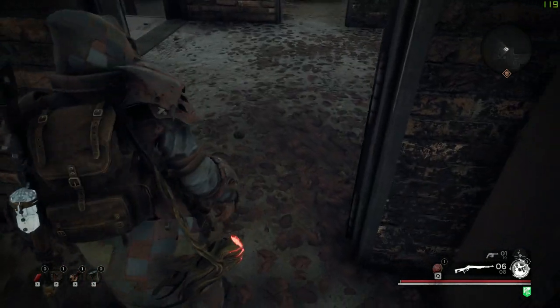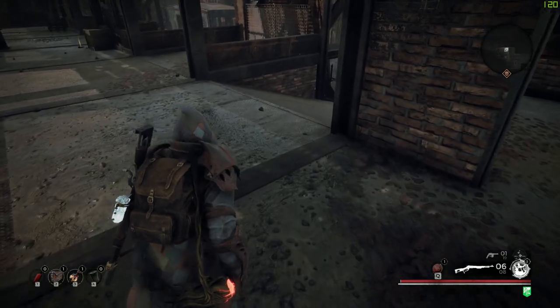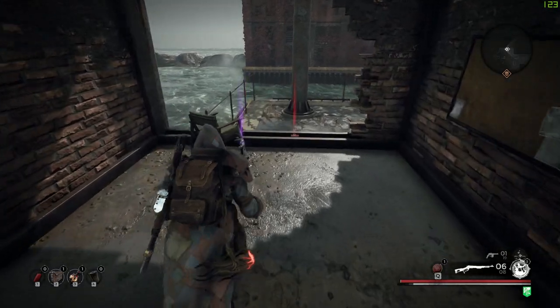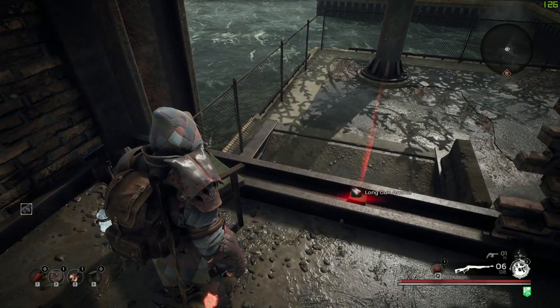Basically, the game thinks you're already inside the secret room and allows you to open the door from the inside. So now when you turn around, the door will be open and the Chicago Typewriter will be yours.